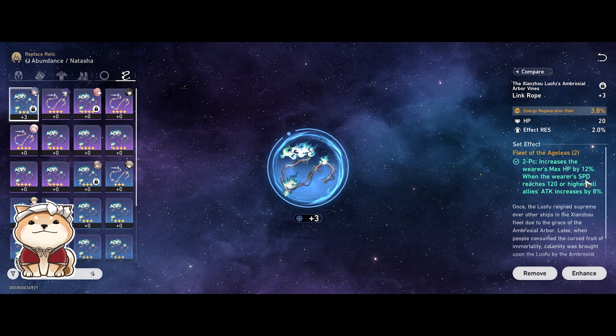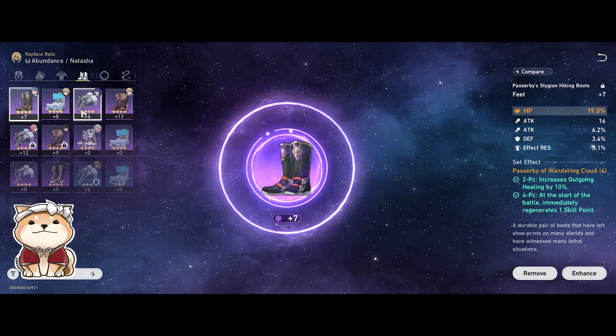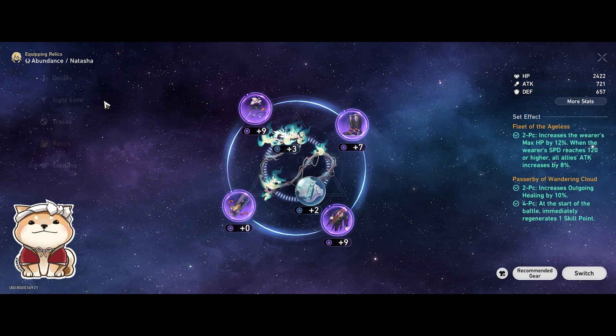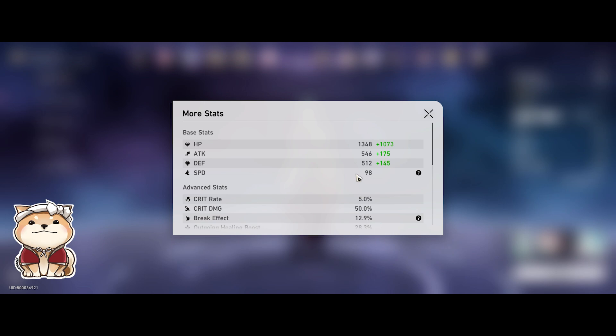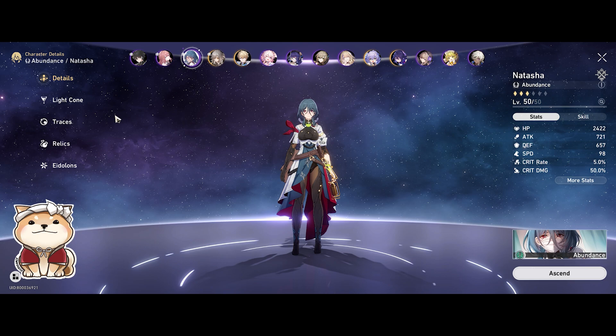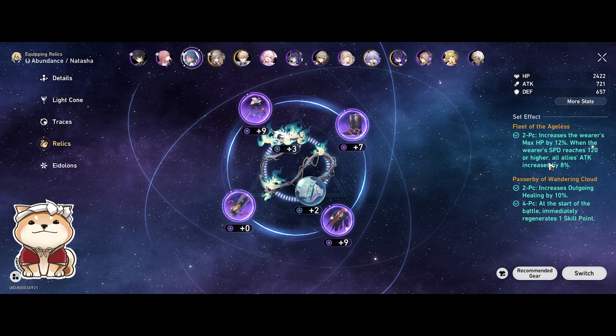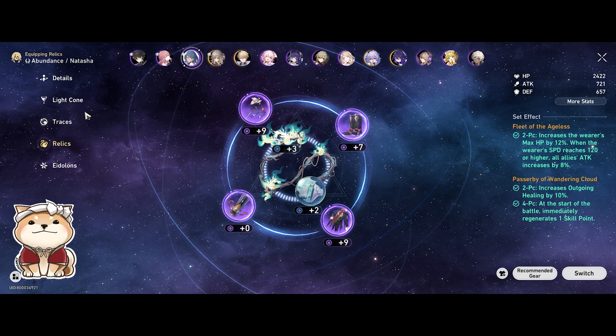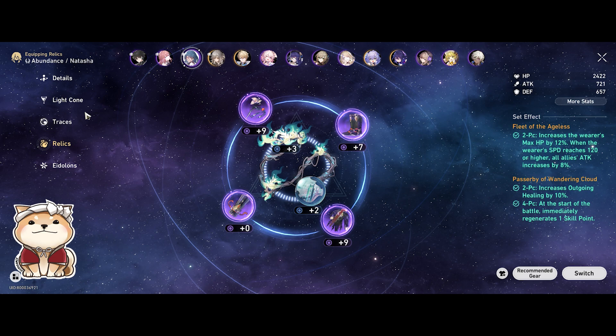Fleet of the Ageless procs easily — just slapping on a speed boot, her base speed is already 98, so a purple max-level speed boot adding 16 speed gets her close, and a character like Asta pushing her beyond 120 lets you very easily proc the 8% attack increase for all allies. This makes her a healer-slash-buffer who moves fast to generate lots of Energy Restoration. Those are the main things I'm considering. If you found this video helpful, do like and subscribe — I've done build guide videos on other characters already which I'll link here. Thanks so much for watching and see you in the next video.